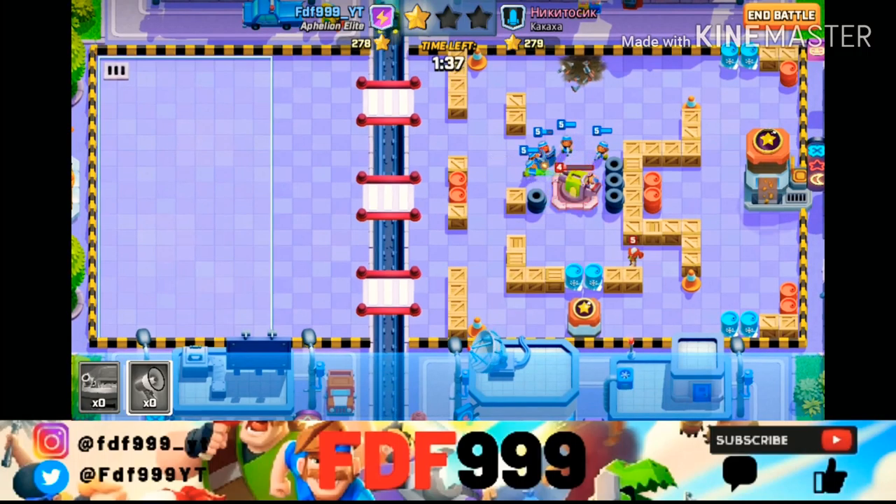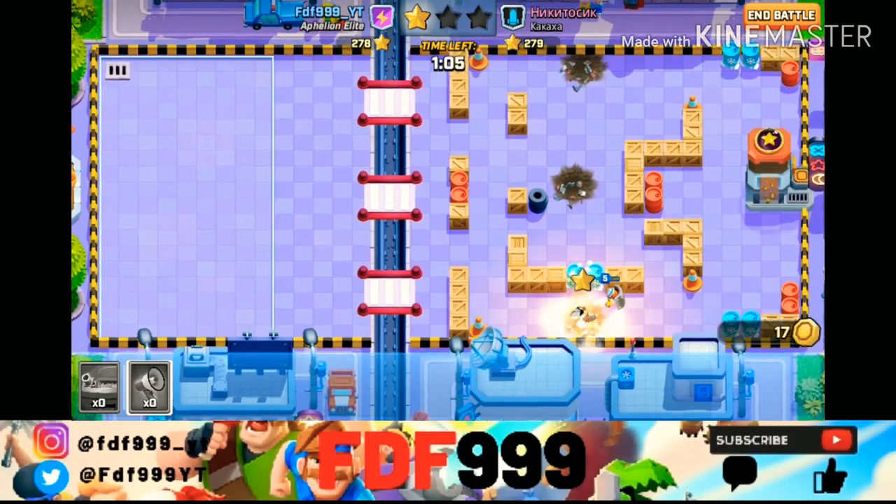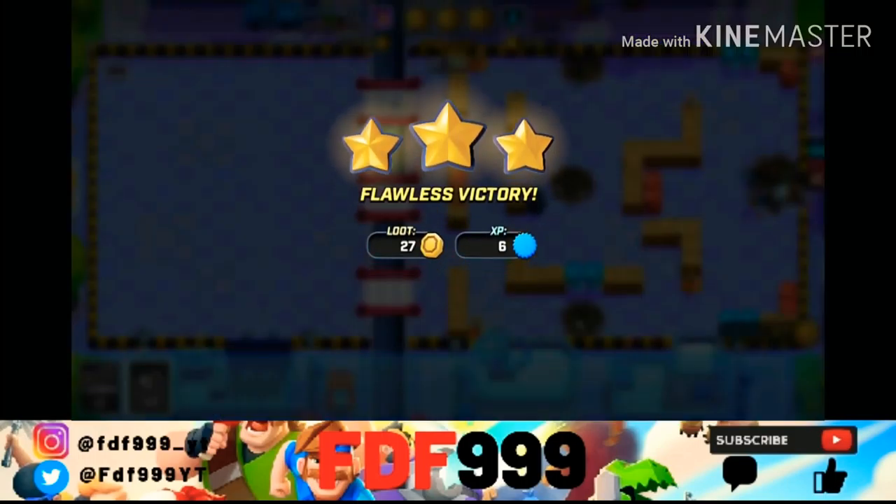I don't think we're going to get three stars on this, but if we can take out the pitcher we could win. Oh — we took out the pitcher with just one guy! He's going really slowly, one shot at a time. This is one of the fun parts — just one survivor slowly destroying their entire base. He's going over to the command center and firing away. We got three stars — I did not expect that, I thought we'd only get one!